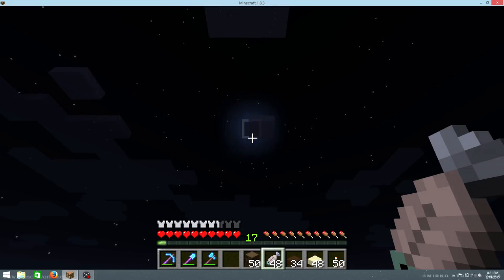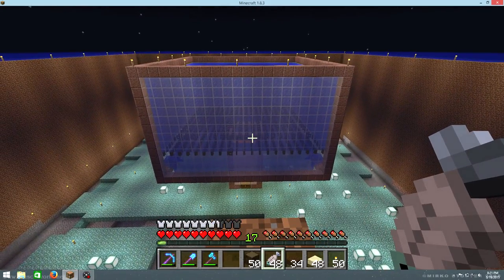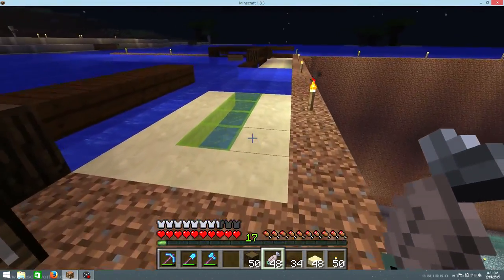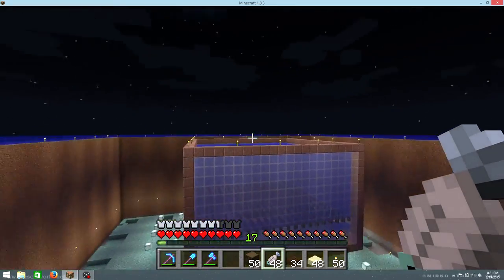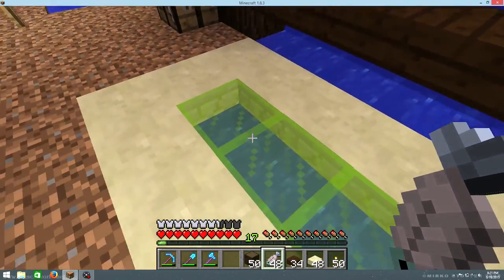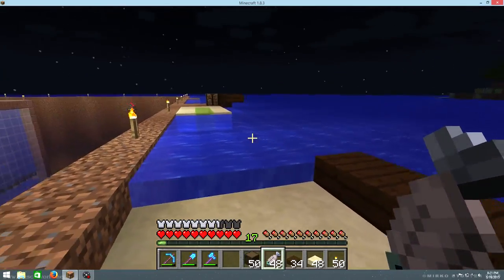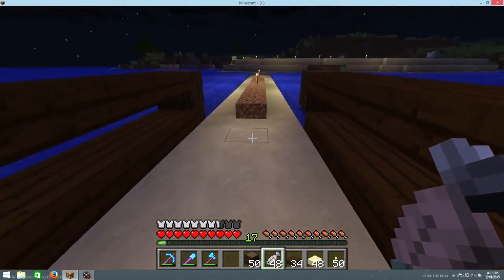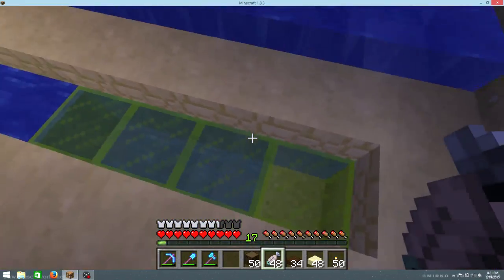Hey everybody, JL Jaguar here, and today we're going to be dressing up the guardian farm a little bit. Mostly not going to be working in here yet — I'm working up here. I've been trying to come up with a design for a walkway around the perimeter up here, and I was kind of playing around with something like this, but I didn't really like it. I really would like a combination of the two of them because I really like this design here, but I can't put the glass in the middle because the glass is sunken down too far, and I don't like how this looks.